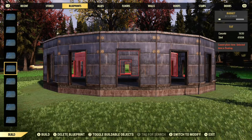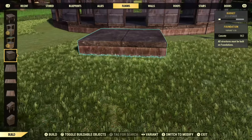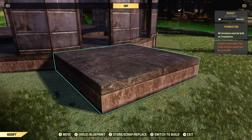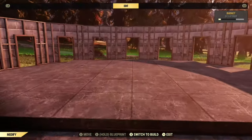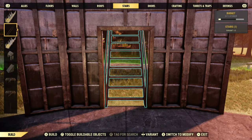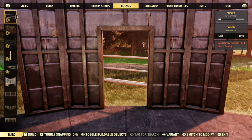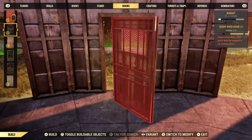Now before we start building the rest, I have a few little things I want to tell you to be careful of. Placing foundations on the outside of this building — they can become permanently placed. So make sure that if you're putting a foundation on the outside of this building, that you want it to be there, else you might have to start all over again. It's not always the case but it is a lot of the time. Now I've got a little trick here for if you wanted to build this building a little bit differently and do double walls all around the outside.